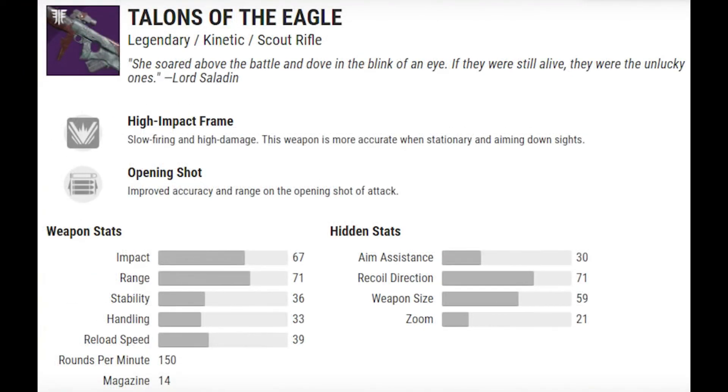The final weapon is the Talons of the Eagle — a scout rifle. I don't really like scout rifles in PvP, but this is a decent one. The impact and range are good, though stability lets it down. With some varied perks like Zen Moment you could boost that up quite a bit. Aim assistance is 30, recoil direction 71, weapon size 59, zoom 21, and the magazine is decent for a scout rifle. It's somewhat similar to the Jade Rabbit — if it has a slightly bigger magazine it could be one of the best weapons in the game.